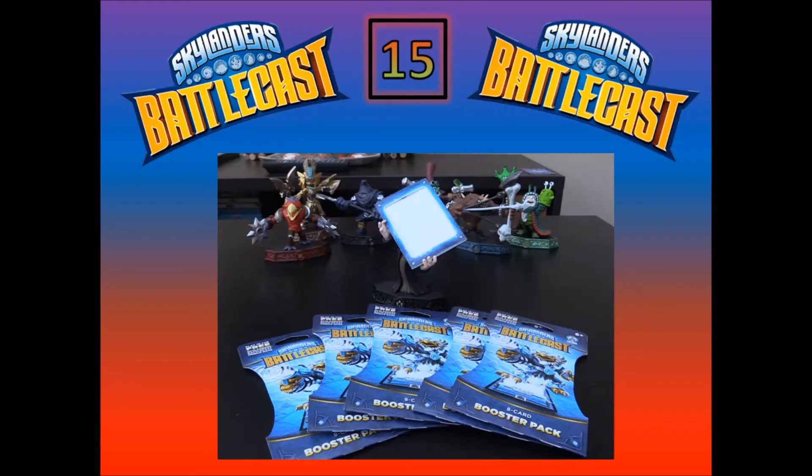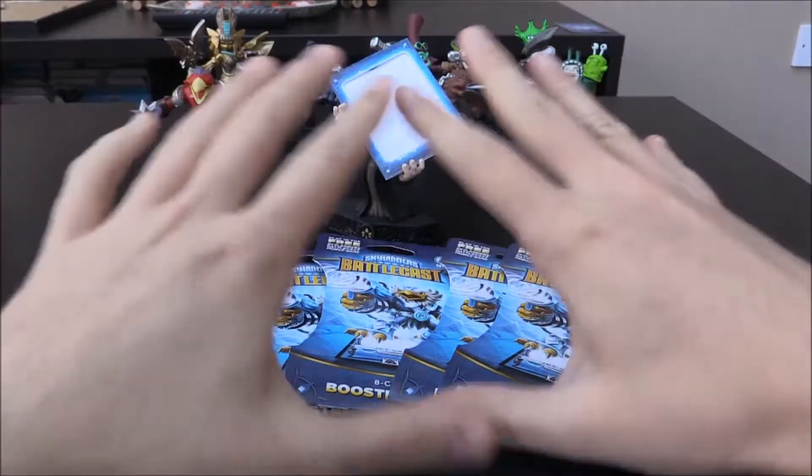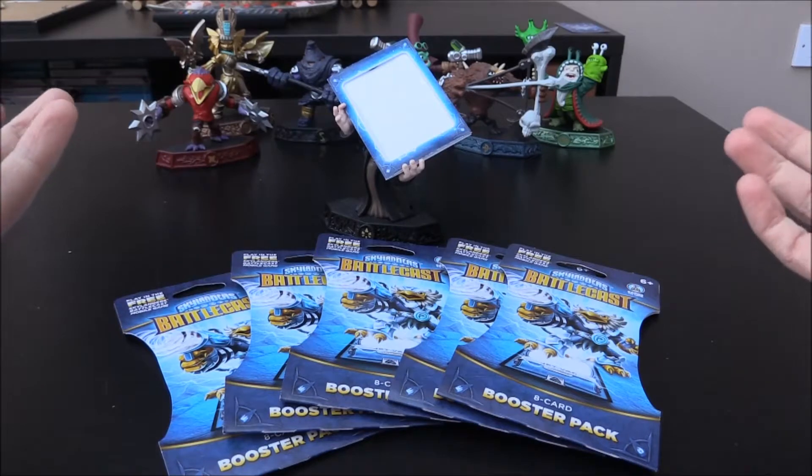So we've got Skylanders Battlecast again, we're opening five JetVac packs — this is going to be so awesome. All the villains are still there, Chaos with his awesome portrait, so cool. Let's see if we can get amazing pulls. We've got all these here, all our villains in the back there chilling out, ready to see what amazing pulls we can get.